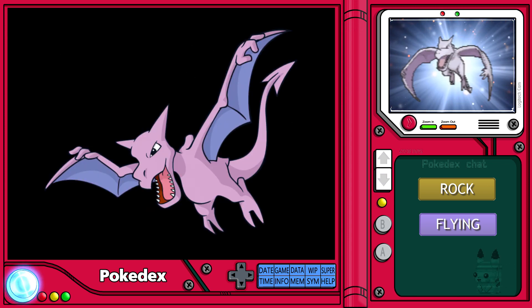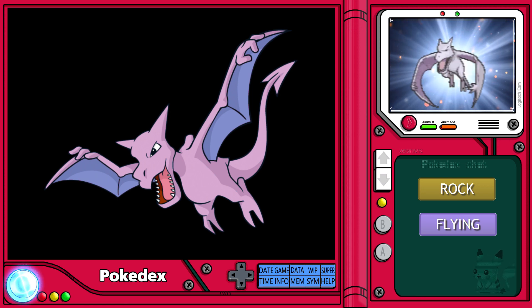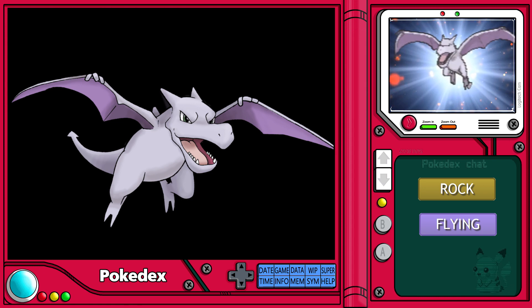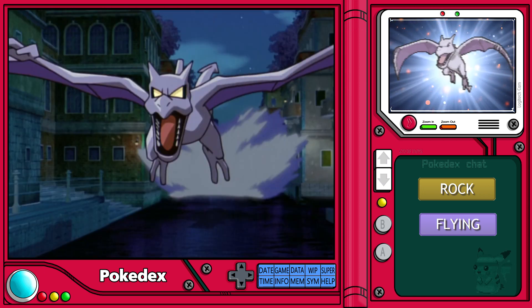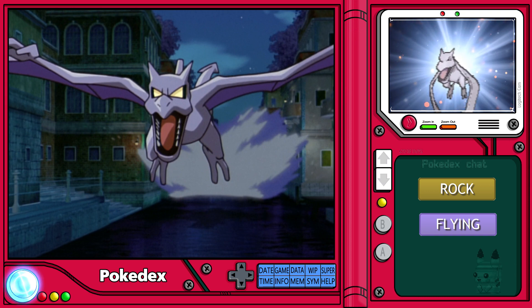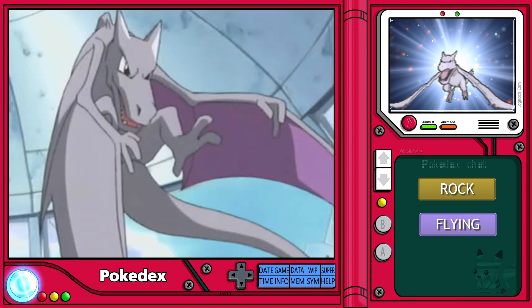The shiny variant of this species is not as highly sought after as some other species, mainly due to how similar it looks to its natural color. For those who find themselves as trainers of one of these prehistoric Pokémon, understanding its temperament and nature can aid you in forming a strong bond. Aerodactyl is an extremely aggressive Pokémon and a natural hunter. It will readily battle any Pokémon who it deems weaker or compromised, so careful training must be implemented to ensure the safety of yourself as well as those who you battle with.